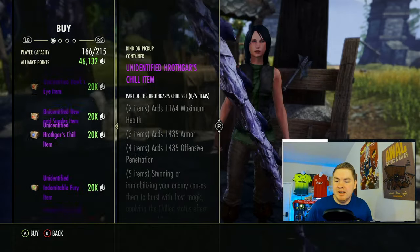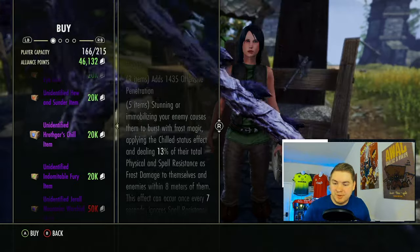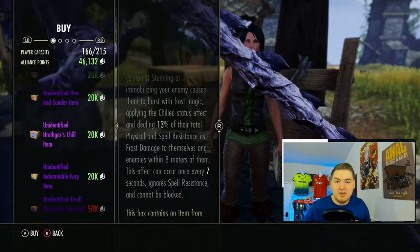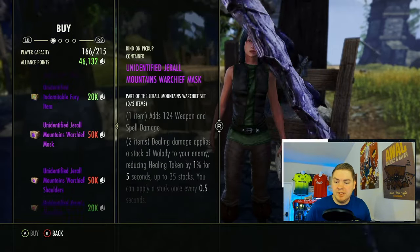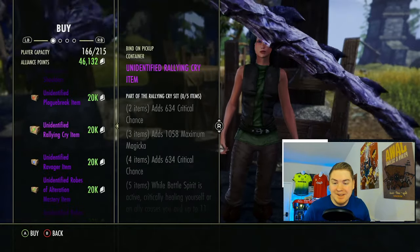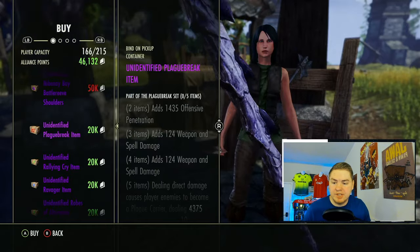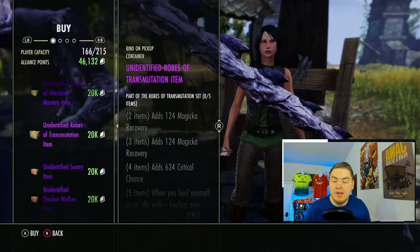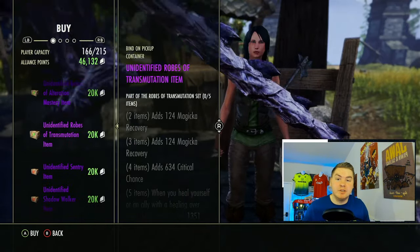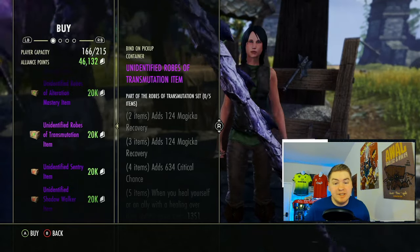Going down the list: Harothgar's Chill is just crying out for a buff, but it does sell decently well because a lot of people recommend it on YouTube videos. So sometimes it's not necessarily whether a set's good — it's just that people recommend it. Rally and Cry is a great one to use, Plague Break is another great one. Definitely check those two out as well. Transmutation is another really good set, highly recommended on a lot of written guides.